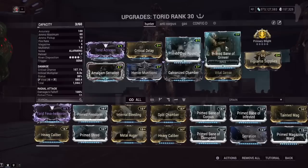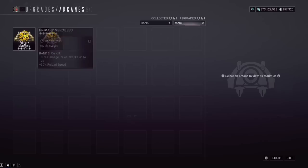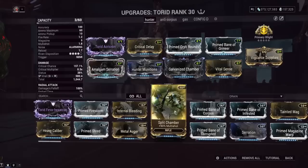Now if you were to run this — let's say on Saryn or on a build that has Toxin on it somehow — what are you sacrificing? Well, you're basically sacrificing Arcane Deadhead, which gives you up to 360% increased damage and an increased headshot multiplier. So you're either losing it on that, or you're losing it on Merciless, which is the one most people will still run even though it got nerfed. 30% damage per stack up to 12 times, plus some reload speed — so we're sacrificing 360% damage for 70% multi-shot and 144% crit damage.